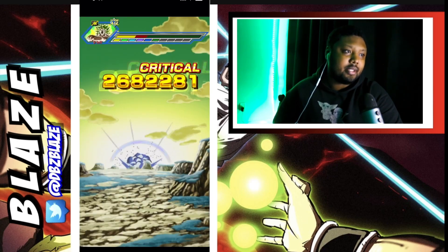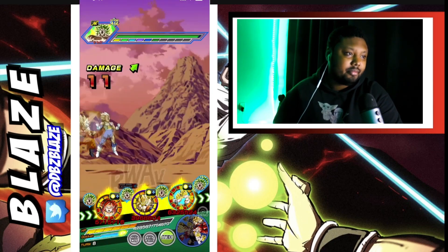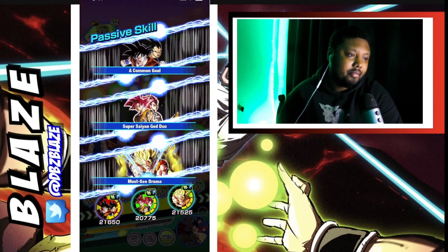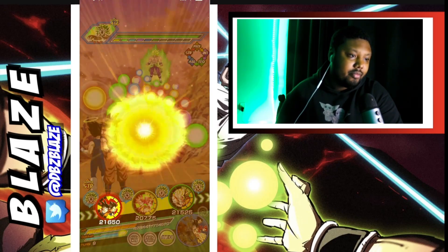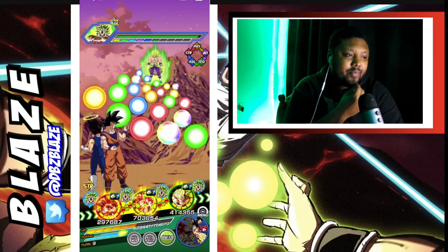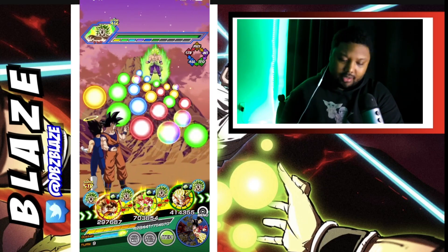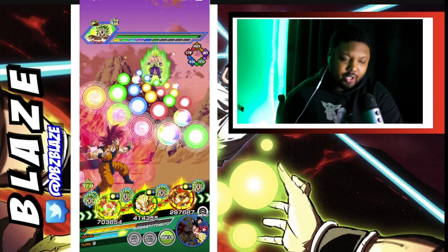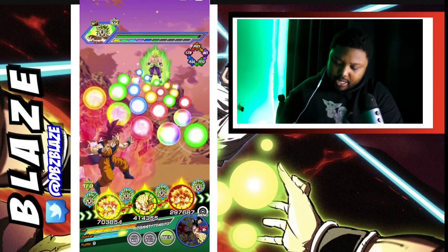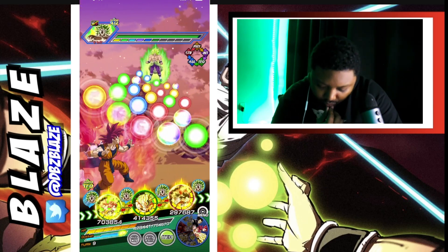Technically we should survive next phase — there's no way our STR Vegito is going to get cooked because we have two Tech units next phase. Oh yes! I don't think Gogeta's active skill is done — it's turn 9. We have a Whis, so let's go ahead and use Vegito's active skill. Let me use you first just in case.